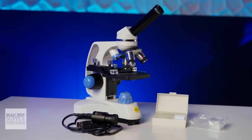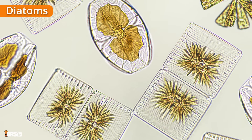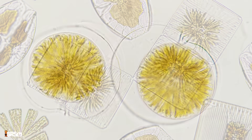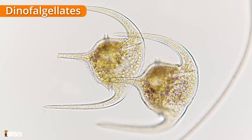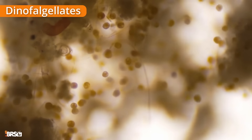Under a microscope, if you have one, diatoms have rigid, geometric, silica-based shells that look like structured plates or boxes. Dinos, on the other hand, are often small brown spheres or ovals. Some are even more irregularly shaped, and they're often moving or swimming around erratically under magnification.